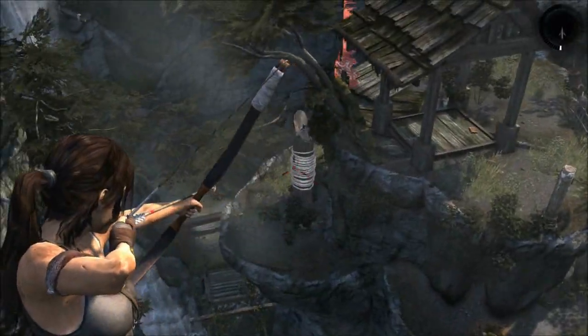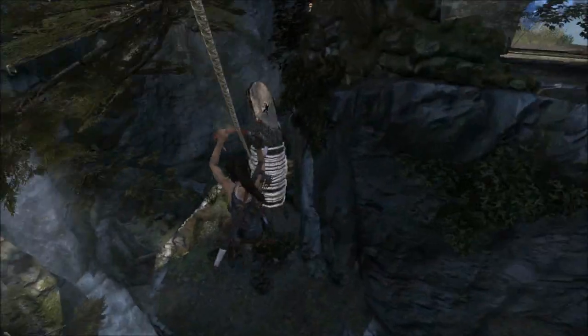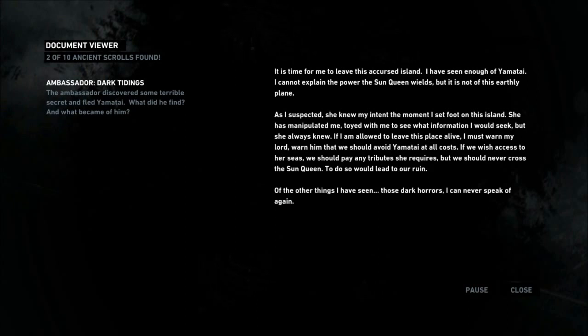That's not the way we need to go. I need to get down here — and there's more eggs there. So let's go poach them eggs. It is time for me to leave this accursed island. I have seen enough of Yamatai. I cannot explain the power the Sun Queen wields, but it is not of this earthly plane. She knew my intent the moment I set foot on this island. She has manipulated me, toyed with me to see what information I would seek. But she always knew — if I am allowed to leave this place alive, I must warn my lord: warn him that we should avoid Yamatai at all costs. If we wish access to her seas, we should pay any tribute she requires. But we should never cross the Sun Queen. To do so would lead to our ruin. Of the other things I have seen — those dark horrors — I can never speak of again.